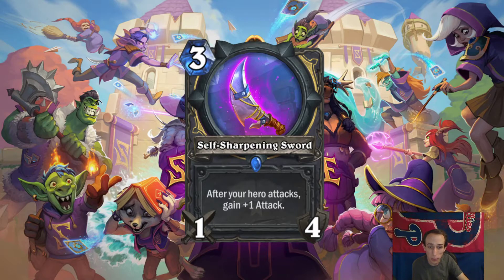3-mana 1-4 Rogue weapon: Self-Sharpening Sword. After your hero attacks, gain +1 attack. So by the end this is a 4-1 — 1-4, 2-3, 3-2, 4-1. Total attack is 10. That's fine, but it starts at a 1-4, which is not great. Coming out on 3 might be a little slow to ramp it up. You'd need to couple this with other attack buffs. If you put a Deadly Poison or Vulpera on this, it could work. I think this could be viable — maybe a core thing in the future, but I'm not so sure about right now.